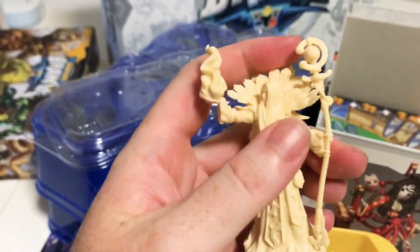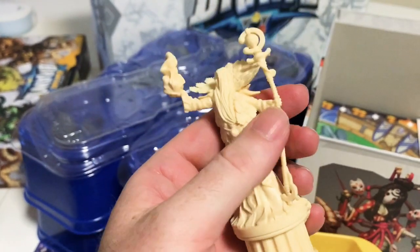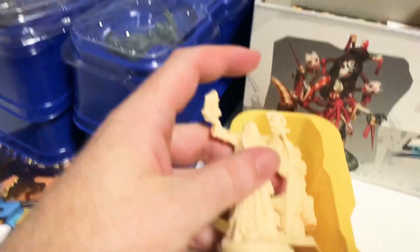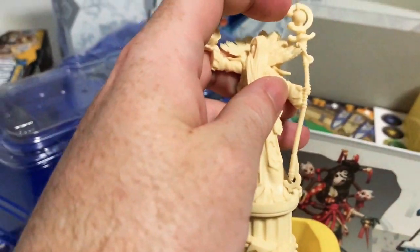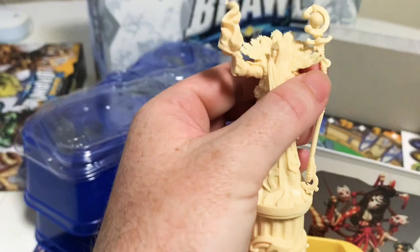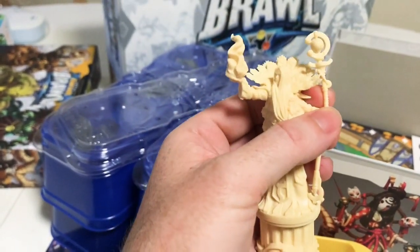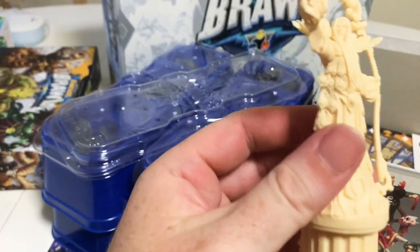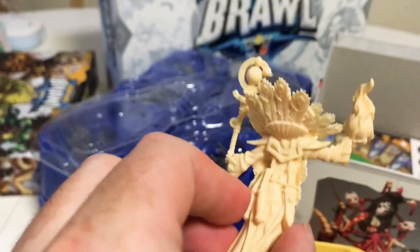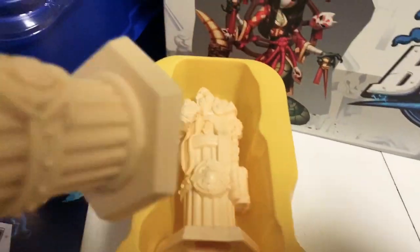Most of these models are pretty sturdy and solid. This wizard one has a bit of a bendy staff from being in the box, which isn't ideal. I think you can use warm water to bend it back into position. But the detail is really nice — peacock feathers and all sorts.